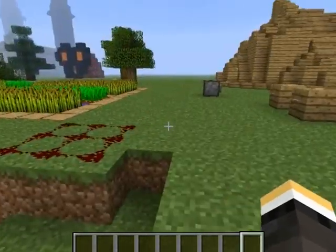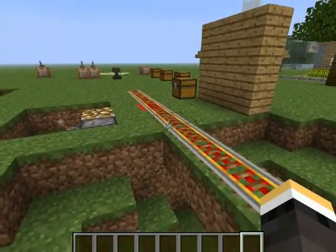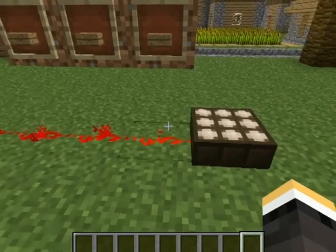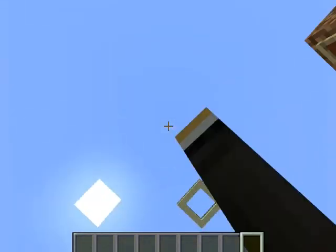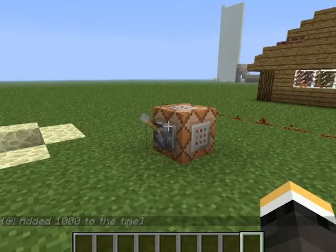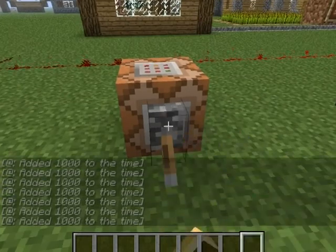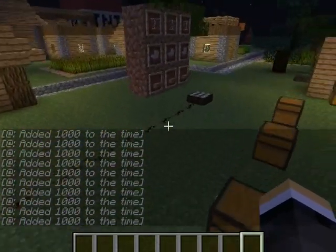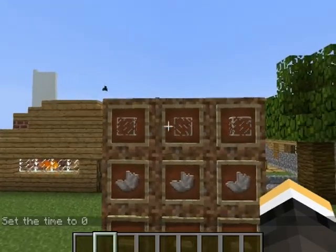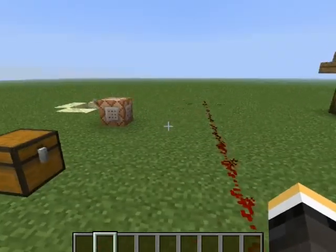There are new redstone blocks. You make it like a normal block using nine redstone, and it outputs a redstone signal. This new thing is a daylight sensor — it outputs a redstone signal when there's sunshine. If I change the time rapidly, you'll see the redstone signal going down because there's no sun getting to it. You make it with three glass, three quartz, and three wooden slabs.